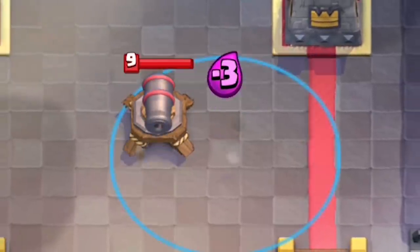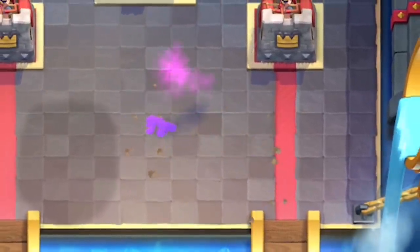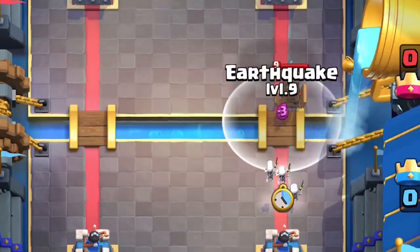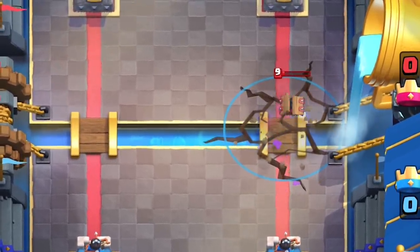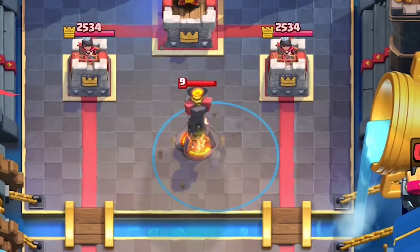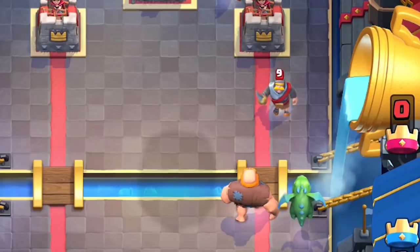Defensive buildings like Cannon and Tombstone will get wrecked by Earthquake — this is a no-brainer. 732 damage is massive to structure-based cards. Tesla only takes damage when it's above ground, but shouldn't it damage underground Tesla as well? It is an Earthquake after all. Using Earthquake on the Inferno Tower will slow its charge by 35% and do massive amounts of damage.